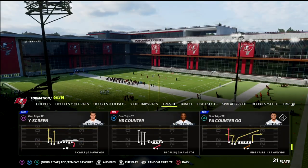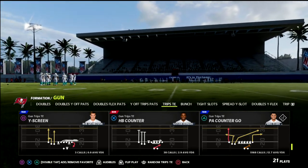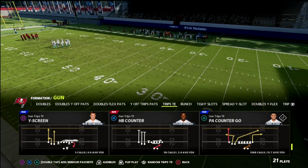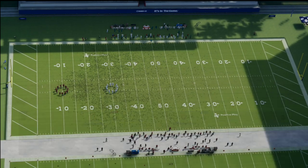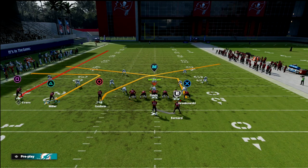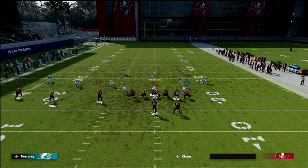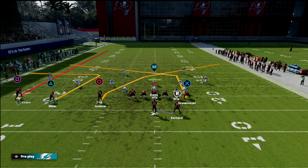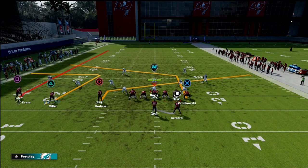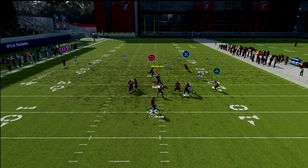We're going to use motion to make the slant route portion really good. The play is PA Counter Go. We post the tight end — you need tight end apprentice or hot route master for that. Then we slant the inside slot, which in this scenario is Chris Godwin. Next, we motion the outside slot and as soon as we motion him, we put him on a smoke screen, then snap the ball right at the numbers.